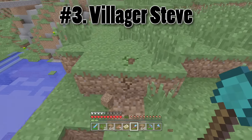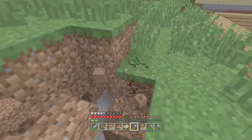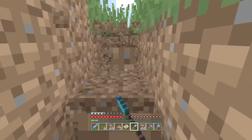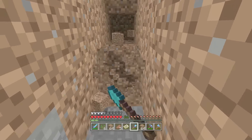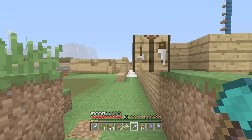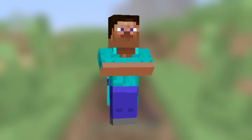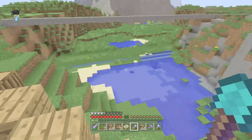The third removed feature is Villager Steve. This is one of the wackiest ones with the least explanation, because unlike the others where someone has given some context, this is just a random file found in the game code that sat there unexplained and was then removed with the 1.5 PC texture revamp. It is a Steve-villager hybrid skin, added at the same time as villagers, and it looks bizarre and creepy — one of the weirdest things ever put into the game.